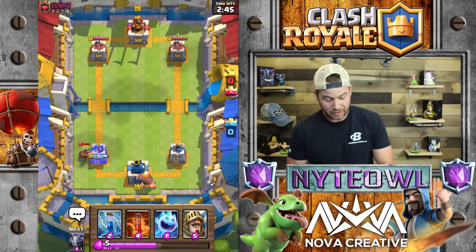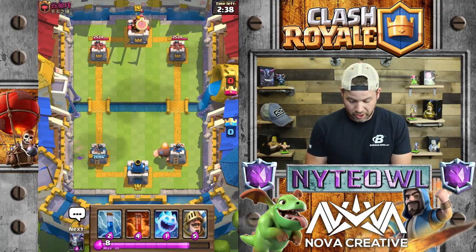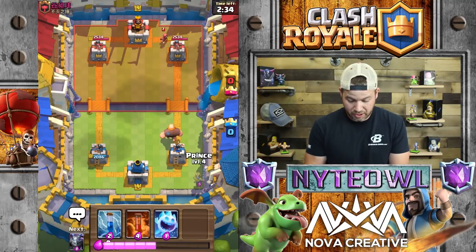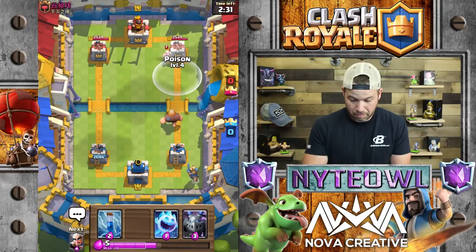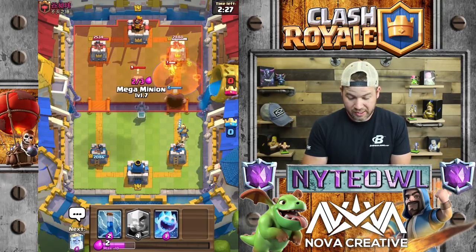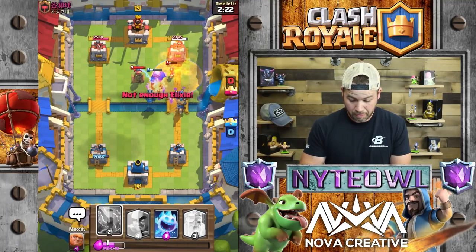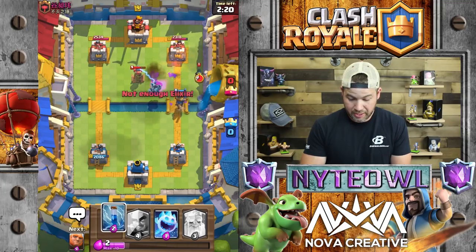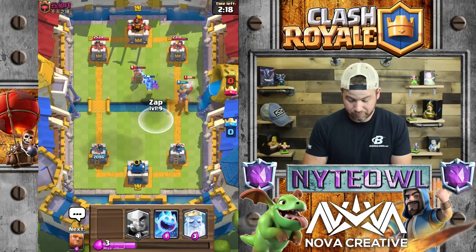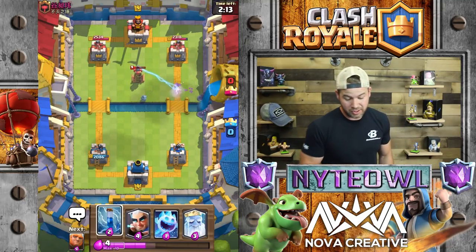I'm just gonna ignore the Miner and set up a push on this side. I wish I had my Magic Archer. Let's go Prince in the back, poison all that. That's why you wait to see what they have before you play anything. Oh, that was actually really good! Yes, let's take that out - got a little damage on the tower, not as much as he got though.